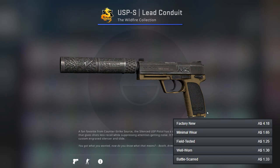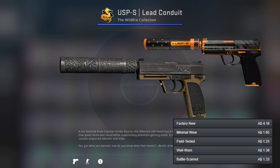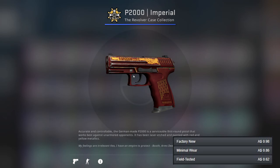For the USP there's no cheap orange skins, so I've gone for the Lead Conduit because it's quite nice and it's got a brownish tone which is pretty close. For the more expensive gun I've gone for the Orion, and there are other options which aren't quite orange that you can look at if you want.